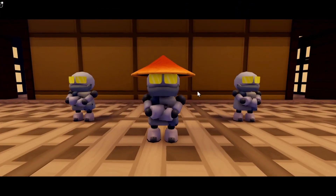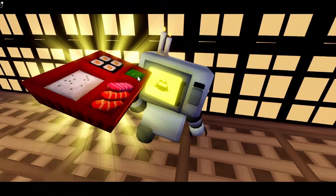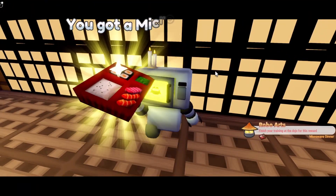He then opens the doors in the back once you finish, and right over here in the back should be the microwave dinner. Once you find it, you can go collect it, and this should give you the RoboArts badge and microwave dinner.